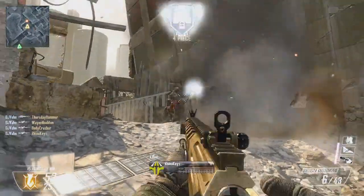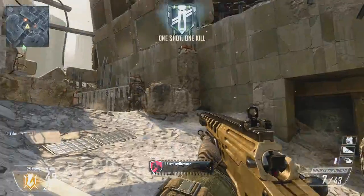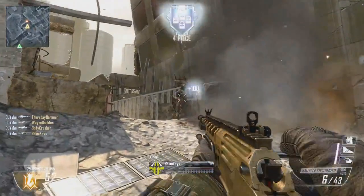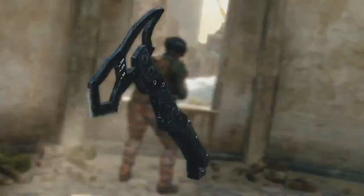And most importantly, both of these kills show that there are powerful sniper rifles again. Both this Ballistica one-shot — this is a triple kill, so he just got a triple one-shot collateral — which is awesome. It shows that we're going to be able to do some quickscoping and some awesome stuff.